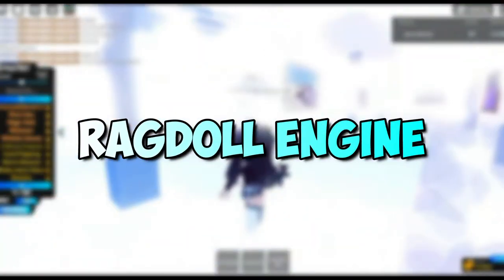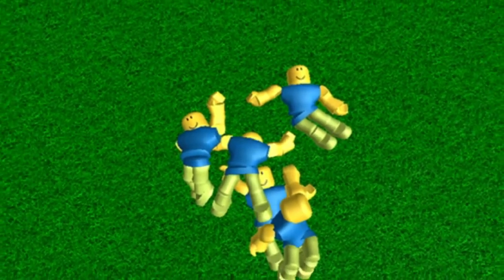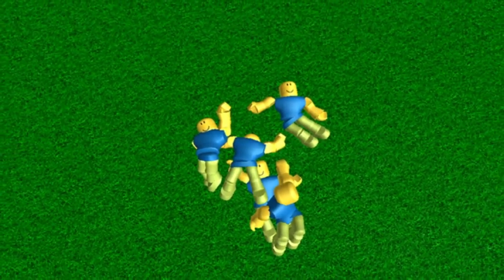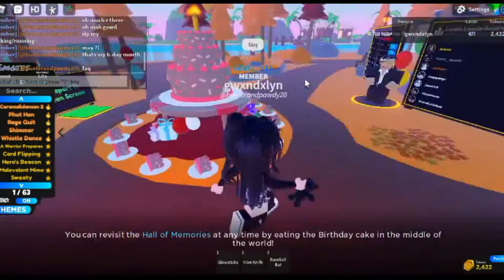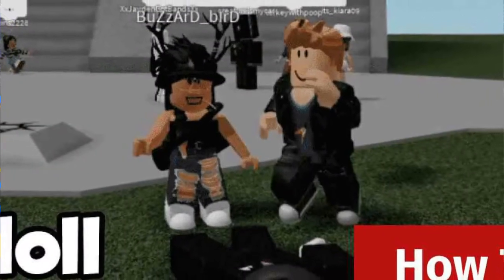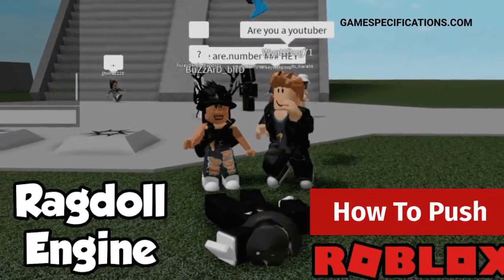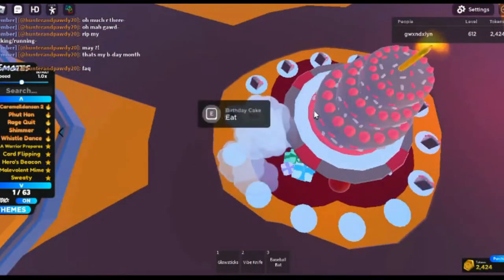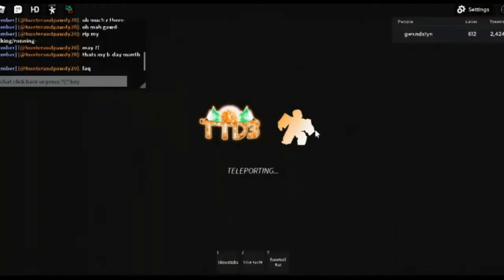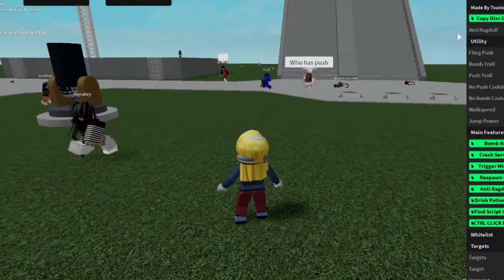Ragdoll Engine. Mr. Bean Guy's Ragdoll Engine is a game in which players can experiment with various creations as a ragdoll. For the time being, it is closed and the game is set to private. When a player joins, they spawn on a glass base plate. Like a ragdoll, they may experiment with various constructions such as a towering spiral staircase and a cannon. The game is compatible with R6 and R15 rigs. On July 30th, 2020, the game exceeded 500 million visitors, and on January 1st, 2021, it reached 1 billion visitors.